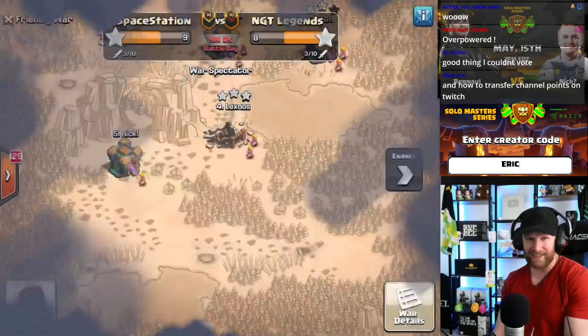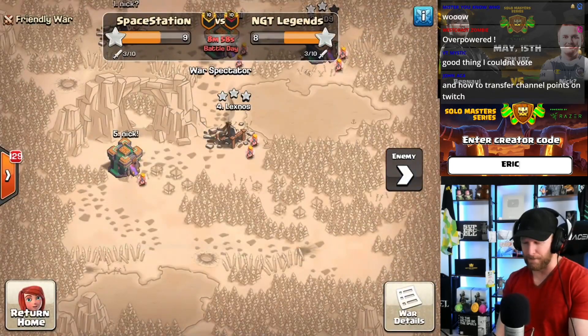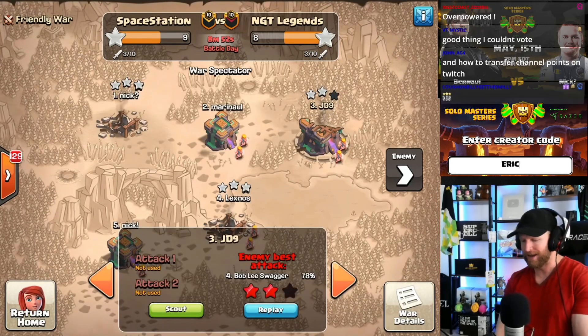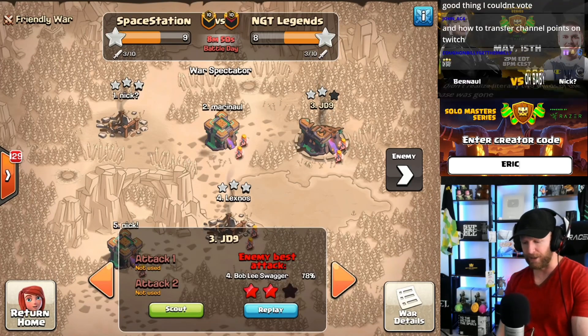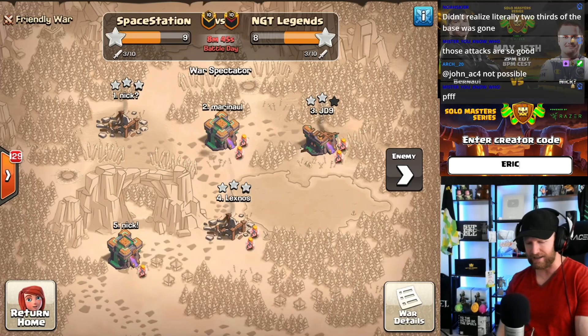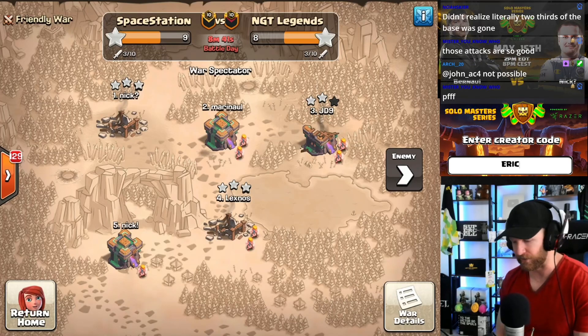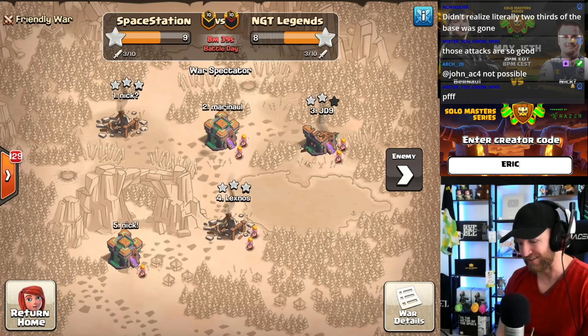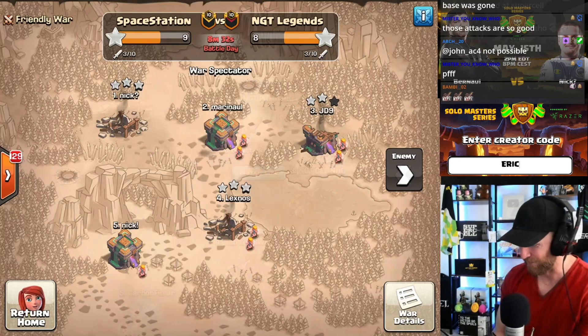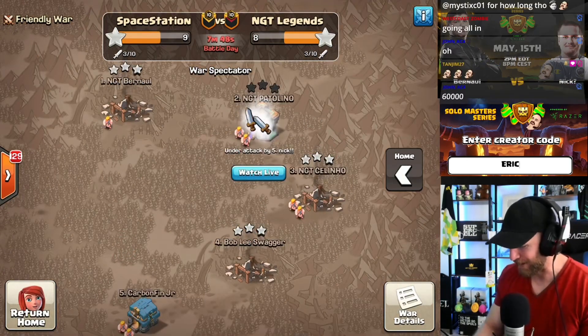Nick still has the more creative attacks — Bernal is moderately creative but strong. That one mistake is costing him big. This leaves it wide open for Nick to beat a 78% two-star and win the war, guaranteeing his spot in the next round of the Solo Master Series and winning $100 for this stage. Without stepping up on creativity, Nick will also walk away with that $50 bonus for the creative attack. Nick is live for his final attack.